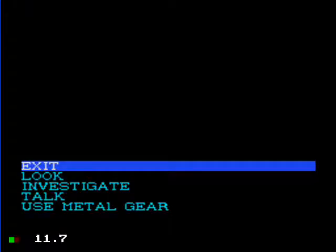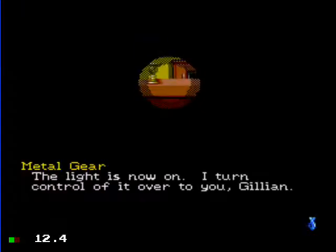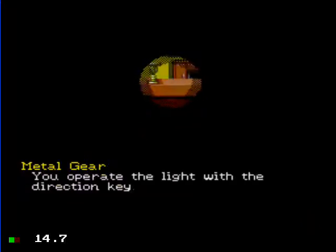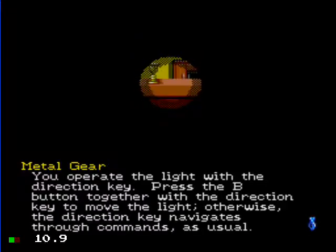What I'm about to do is use Metal Gear — turn your light on, Metal. Yes sir, coming on. The light is now on. I'll turn the control of it to you, Gillian. You operate the light and the direction key. Press the B button together with the direction key to move the light. Otherwise, the direction key navigates through the commands as usual.